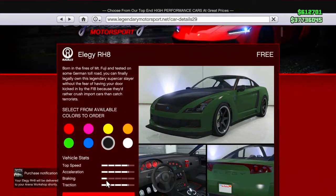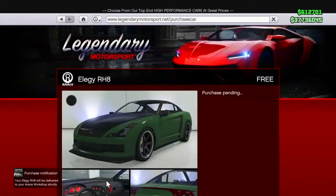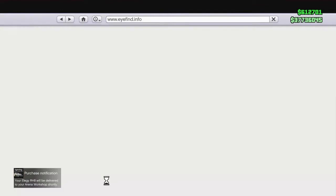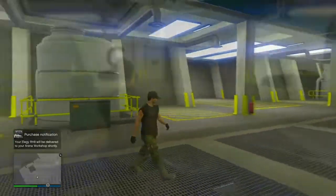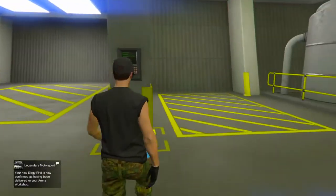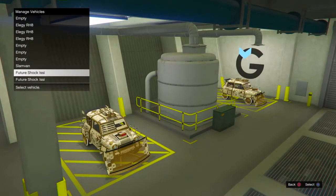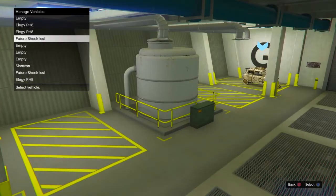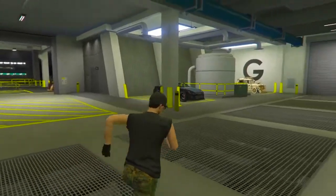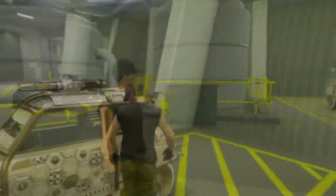I'm buying everything and getting everything ready to go. Pretty much just getting started right here — I'm buying everything and we'll get started with the glitch in a few seconds. I'm going to keep buying them, making sure I've got as many as I can. Right now I'm just making sure everything is in the order I want for this money glitch.